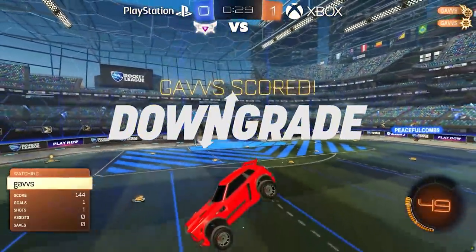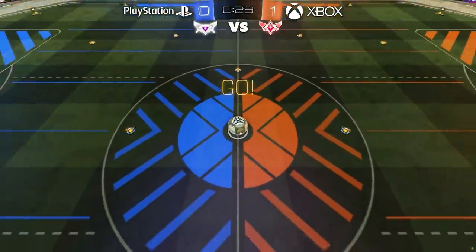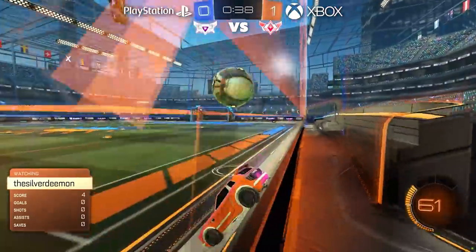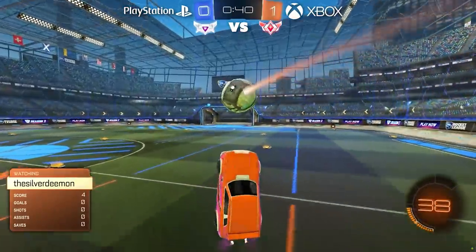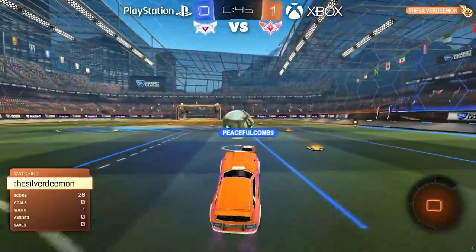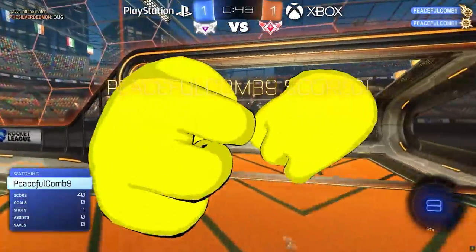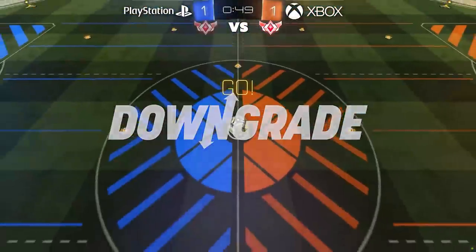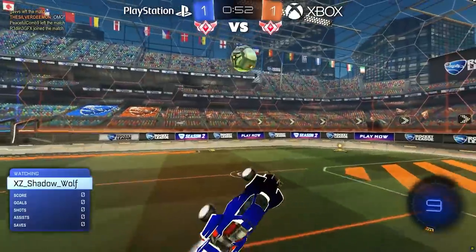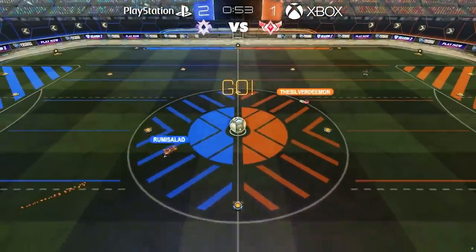We have our first downgrade — the Xbox SSL scores and he's subbed out for an Xbox GC. The key moments in this game are going to be right here when we have an uneven matchup. If the lower-ranked player can score on the higher one — the GC had an open net and couldn't quite finish. The SSL is going to make him pay. We almost had a GC-on-SSL goal there, but it was not to be. The SSL on PlayStation gets downgraded. We're back to GC versus GC. That's a quick goal from the PS4 GC — he's going to get downgraded to a Champ.